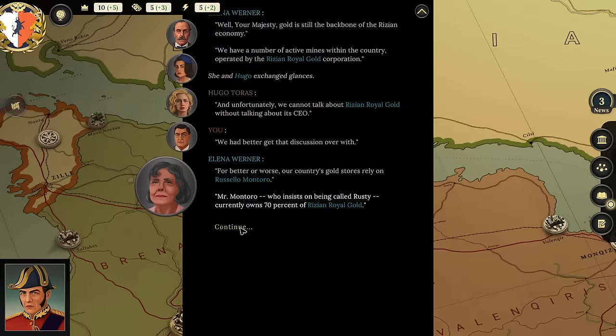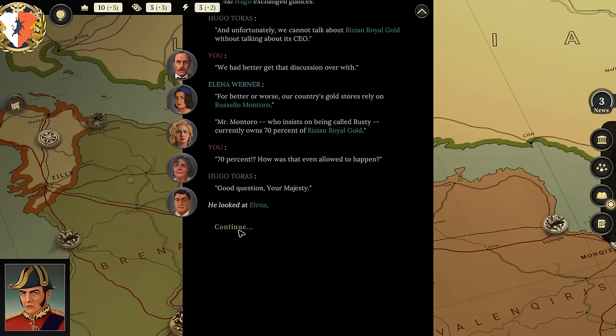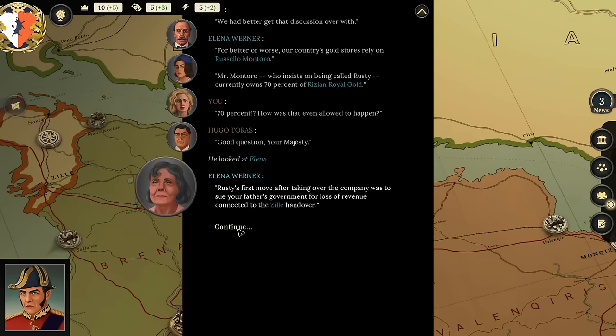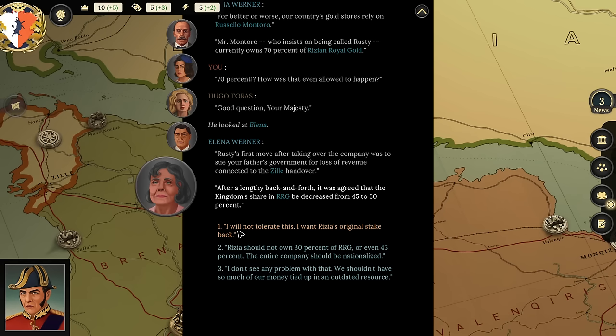Player: 'So I guess we don't own it?' Elena explains: 'Mr. Montoro currently owns 70% of the Rizian Royal Gold.' Player: 'How does he own that much?' Elena: 'Rusty's first move was to sue your father's government for loss of revenue connected to the Zill handover. After a lengthy back and forth, it was agreed that the kingdom's share of RRG be decreased from 45 to 30%.' Player: 'Rizia should own the entire company—it should be nationalized.'